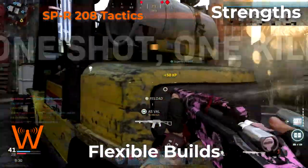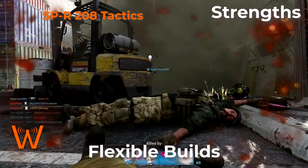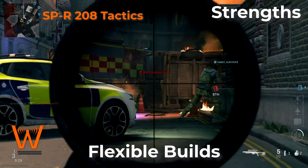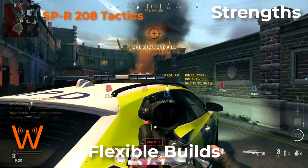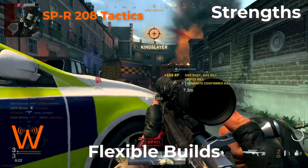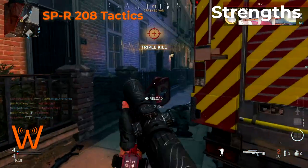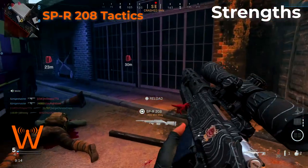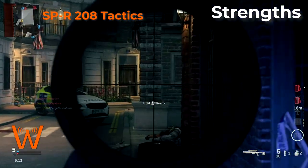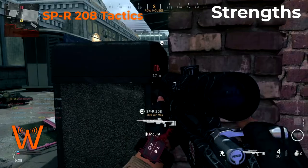When you use the ammo upgrades and some attachments, the one-hit kill to the upper chest and head actually extends further out to long range, making this gun feel unfair but way too much fun. Because it's in the marksman rifle category, it has a wide variety of possible builds. You can build it as a traditional sniper rifle, but what I preferred and think you'll enjoy most is building it as a quickscoping one-hit kill machine. If you've been playing Modern Warfare in Season 6, you've probably already seen it used everywhere.